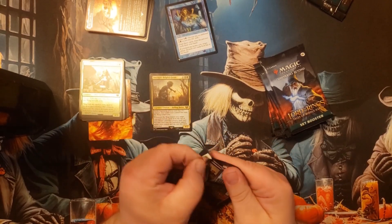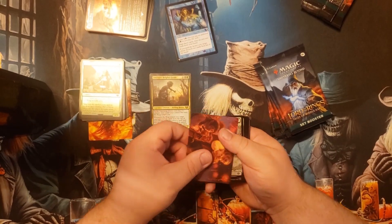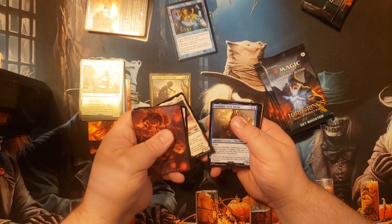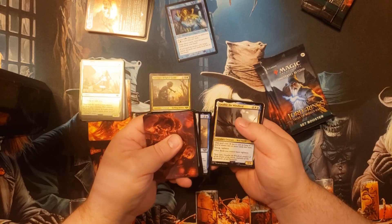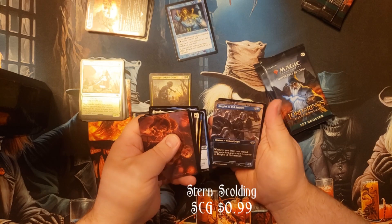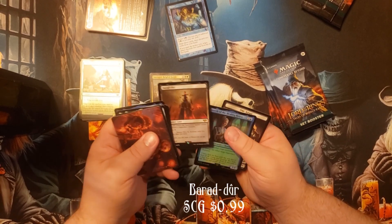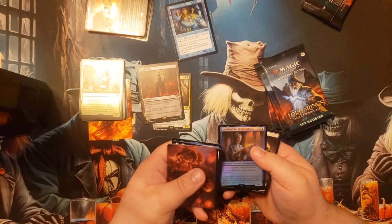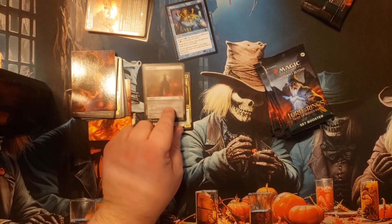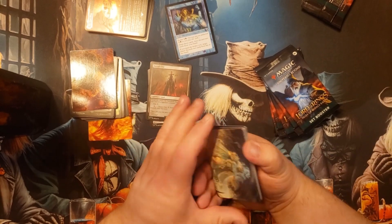Let's see — we have Land of All Horizon Witness, Meldor, Gwaihir — what is this, just a bird pack? Bird, bird, bird. Sternscolden, Knights of Dull Amroth, Baradur — I think that's a couple bucks, it's not foil or anything. But then we've got a foil Yoreth of the Healing House — okay, there's a little something. On to the next one.